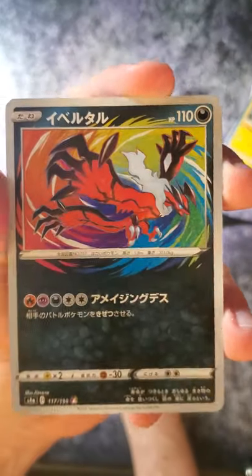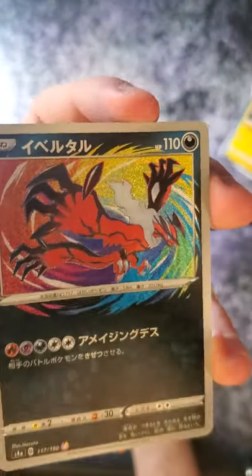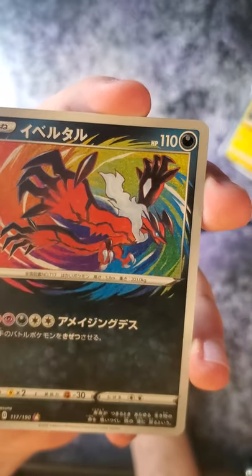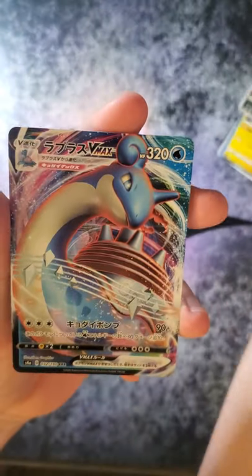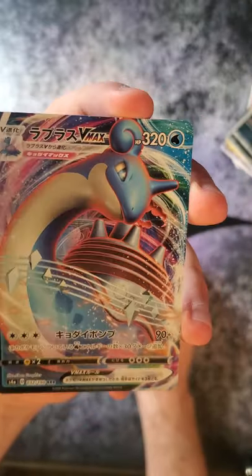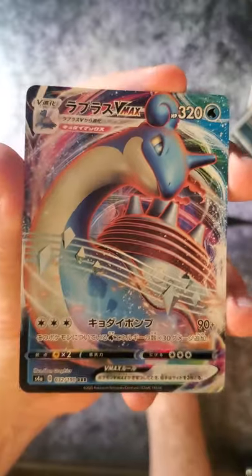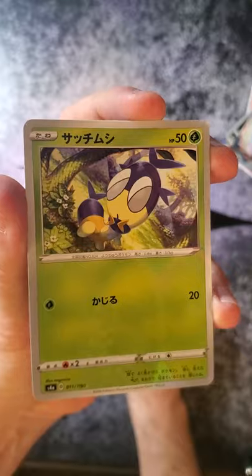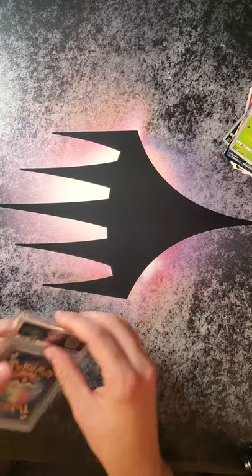A very nice Yveltal for an Extreme Rare — is that what they're calling these? I actually don't remember. Like I said, I have not seen much about this set. And a very nice VMAX. Very cool. Not a shiny, but we have one more card on the end — I'm not sure if that can be the shiny. And we're ending on a Blipbug. But that was a very cool pack — at least we got one of those new rares.